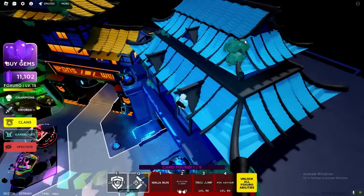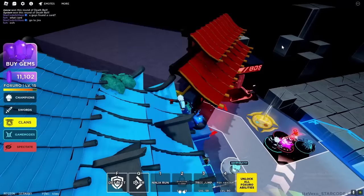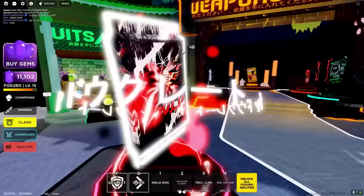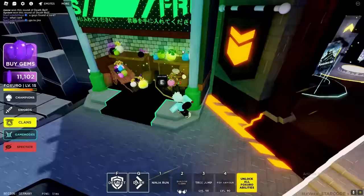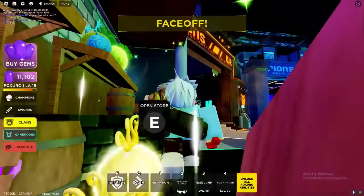Alright guys, so I did end up finding one card, which is right there — just click on it. Yeah, just basically click on the card there. There's actually a card right there, so I do know how you actually find these cards now. There's one on the blue roof. Now I know what the cards actually look like and what I'm looking for.